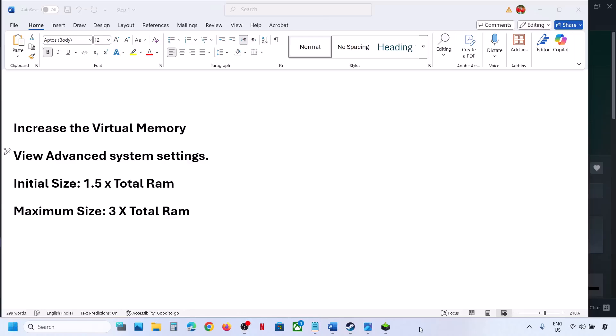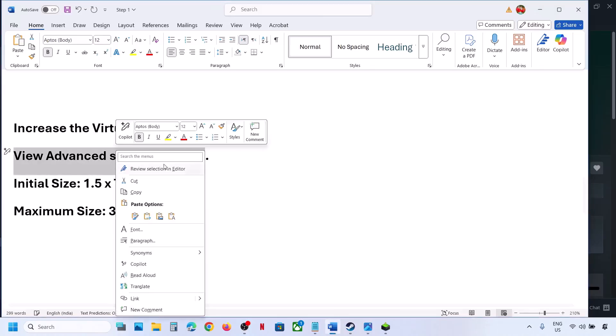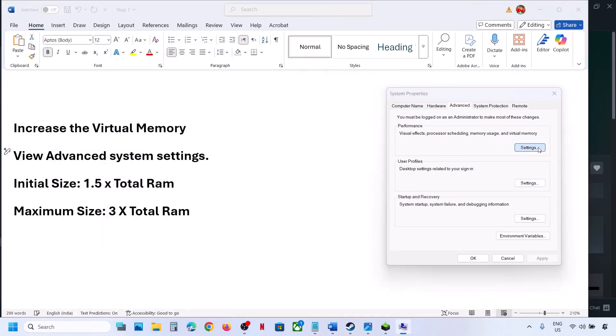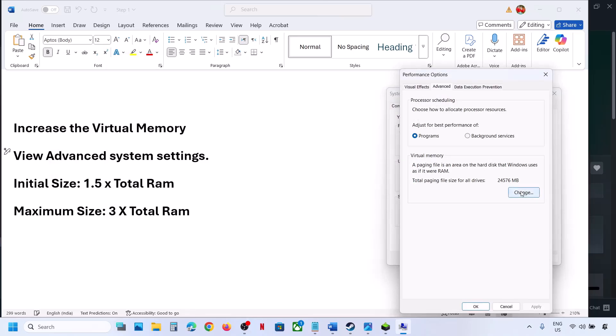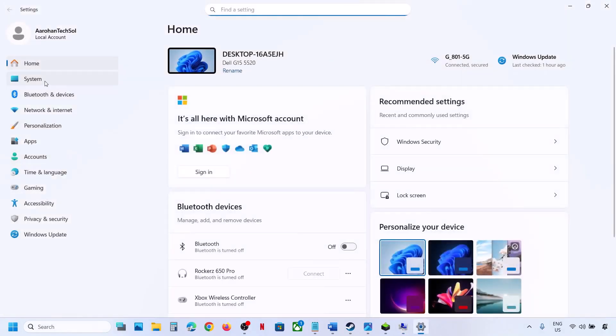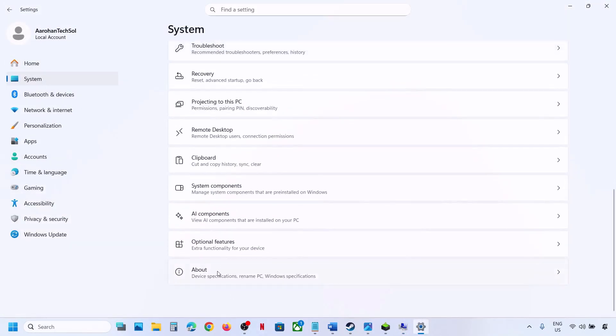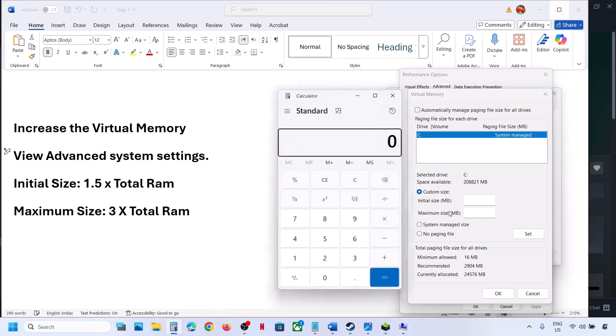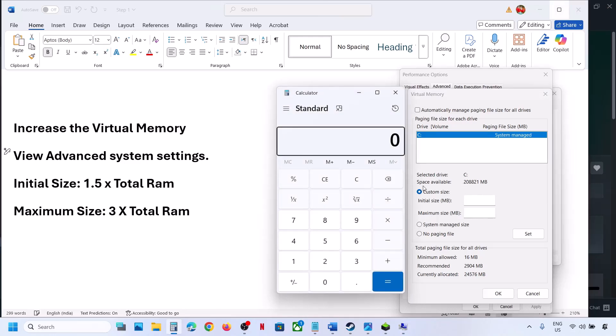Next step is to increase the virtual memory. Type 'view advanced system settings' in the Windows search box and click on it. Under Advanced, click Settings, then the Advanced tab, then click Change. Uncheck the automatic management box, then select the drive where the game is installed. Select Custom Size: initial size is 1.5 times total RAM, maximum is 3 times total RAM. You can check your total RAM in Windows Settings under System, then About. If you face any problem you can always revert the settings.